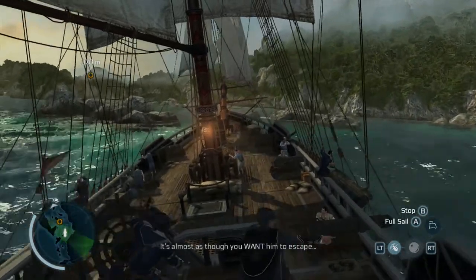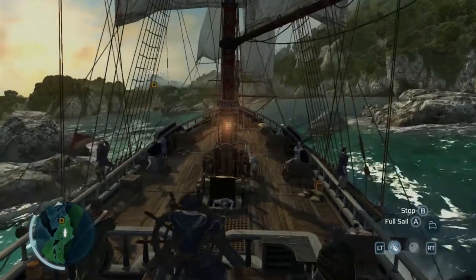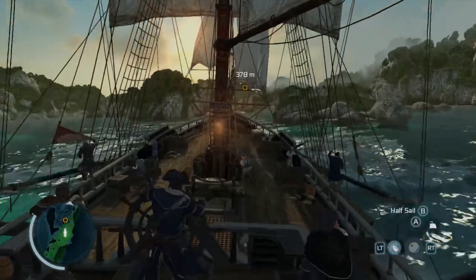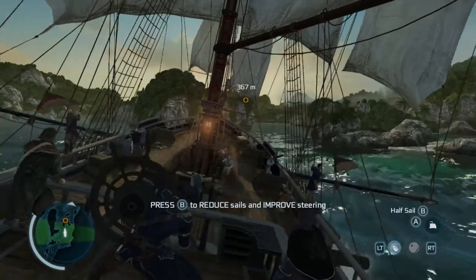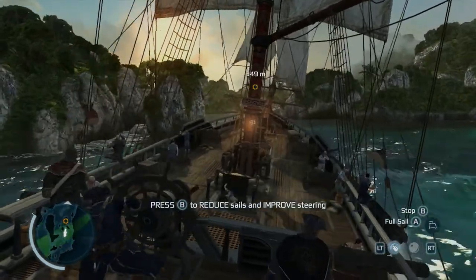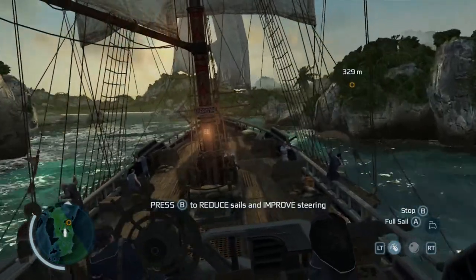If you find yourself needing to make a very tight turn, don't be afraid to go into a full stop just to make a slight turn and then go immediately back into half sail. I actually do that a couple times — it really helps getting through some of these corners. Like you see here, I turned on full sail to go a little faster, then rogue wind kicks in, so just go right back to half sail. There's no controlling your boat in full sail with rogue wind going.